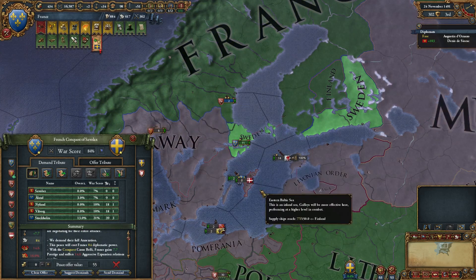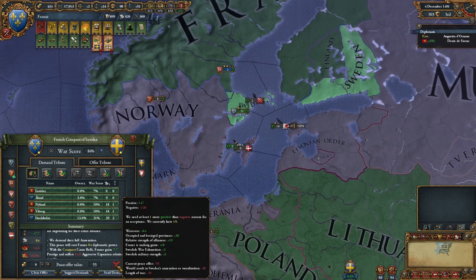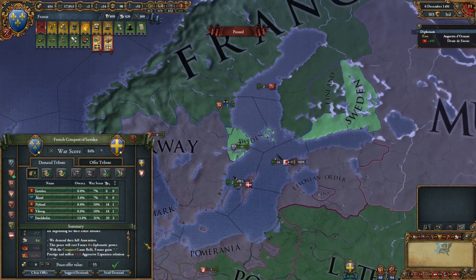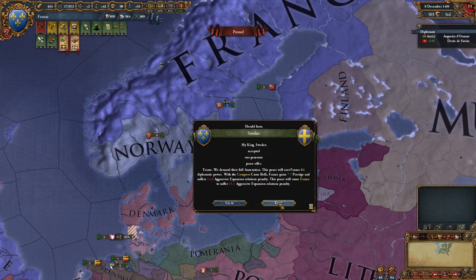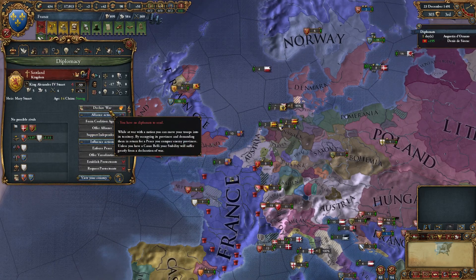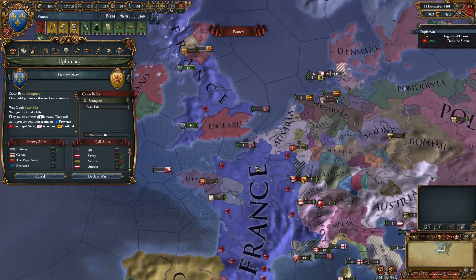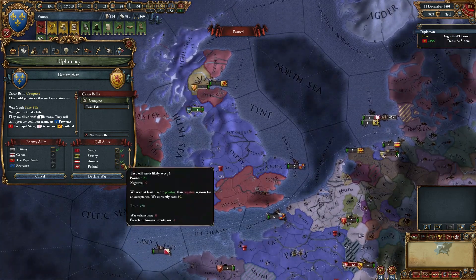What I'm gonna do is full annex Sweden and immediately declare war on Scotland before anyone else can join the coalition. I don't have any more diplomats — crap. Okay, now declare war. Genoa, Papal State, and Provence have to join, but I'm gonna have Austria and Savoy on my side to take care of everyone else.